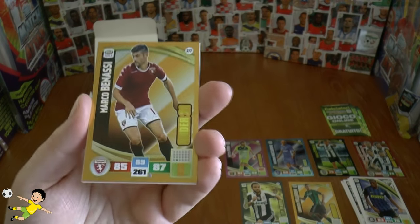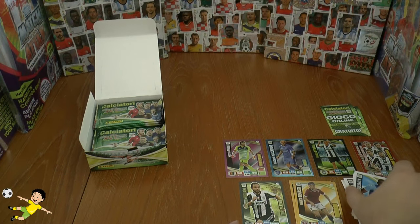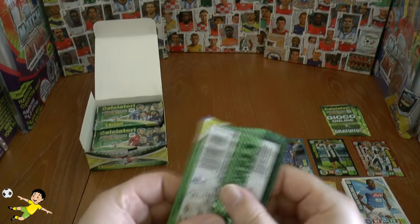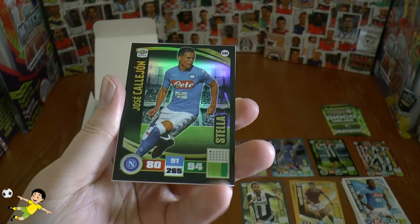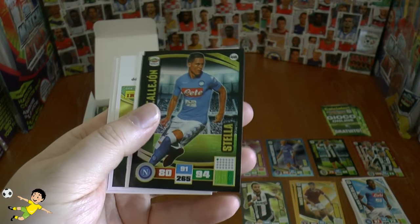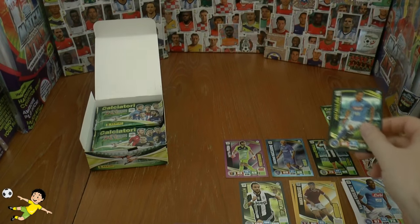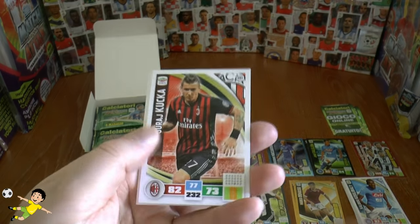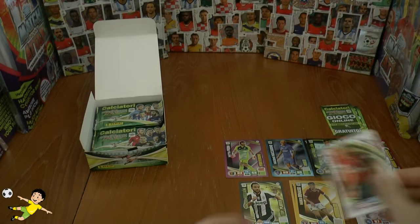In this pack we've got Marco Benassi of Torino in the under-21 cards — looks like the only insert unfortunately. The rest of base includes Coulibaly of Napoli. De Laurentiis of Napoli turned down an enormous offer from Antonio Conte to acquire his services. Then another Stella card — Jose Calejon, the Spanish midfielder from Napoli. Let's pop him on the Stellas. The rest includes Abate, completing that pack.